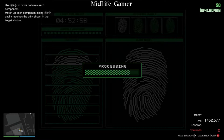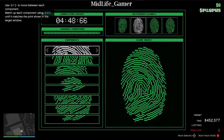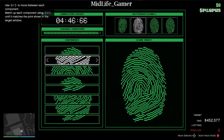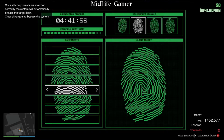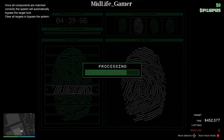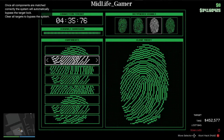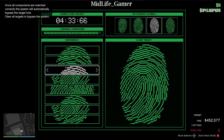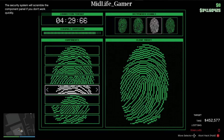Let the fingerprint scanner. Time to break out the tool we borrowed from the head of cyber security. Remember, it picks up fragments of previous scans. You just have to cycle through them to match the target print. You find a locked door — in my experience, you can also find a key.